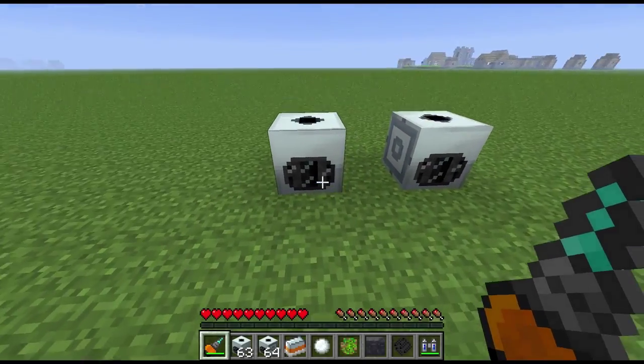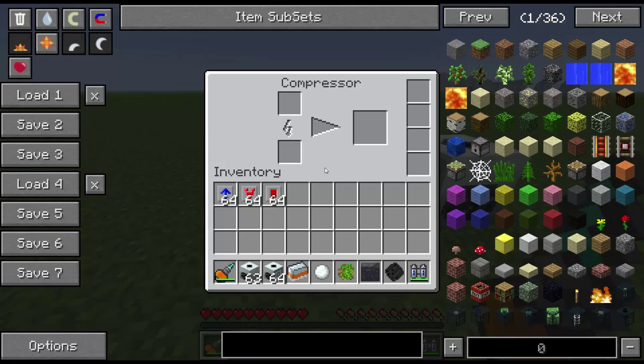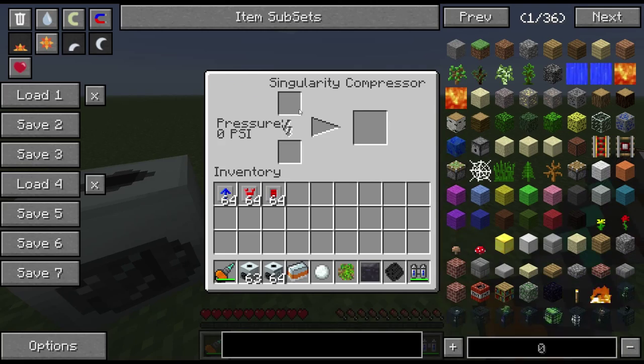Welcome to another Block Spotlight. Today we're taking a quick look at the compressor. There are two types: the regular Tier 1 compressor, which sits alongside the electric furnace and the macerator we've already looked at, and the singularity compressor, which is the upgrade and sits with the induction furnace.